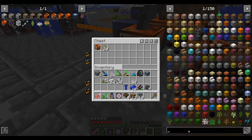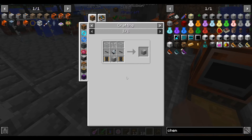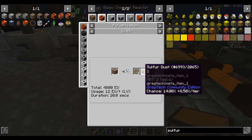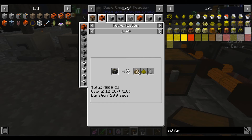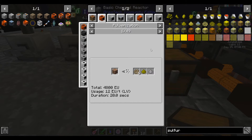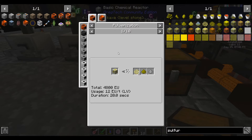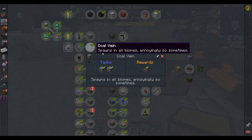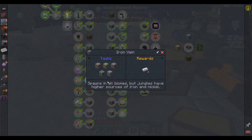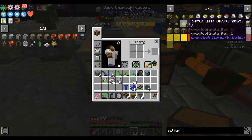I guess that also means we need a chemical reactor. We're gonna need a lot of chemical reactors throughout this playthrough, that's for sure. I'm having one hell of a time trying to figure out how to get the sulfur though. Sulfur is a secondary product from pulverizing various things; however, the LV pulverizer doesn't give secondary products — you need an MV one before you get any secondaries. Sulfur ore doesn't appear to spawn in any vein, so I'm a bit at a loss for where sulfur is supposed to come from.